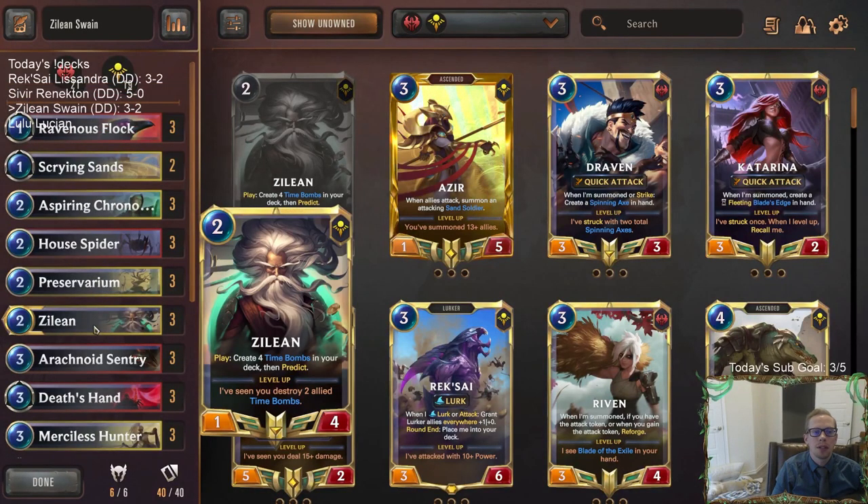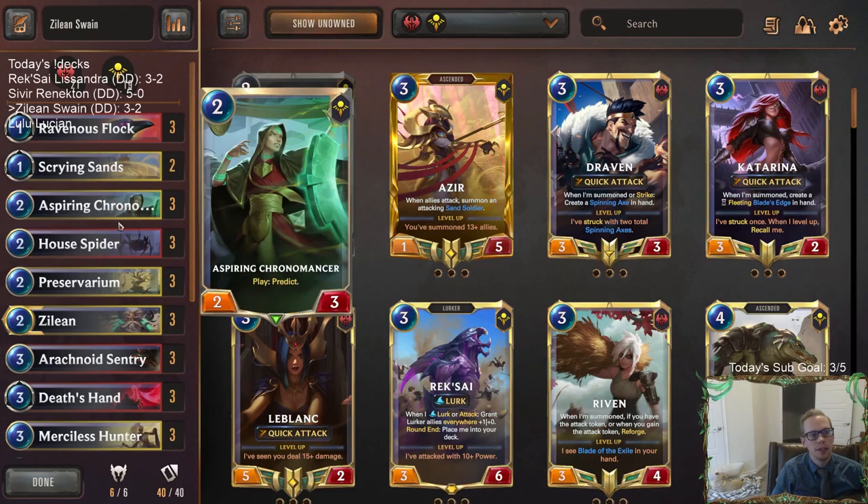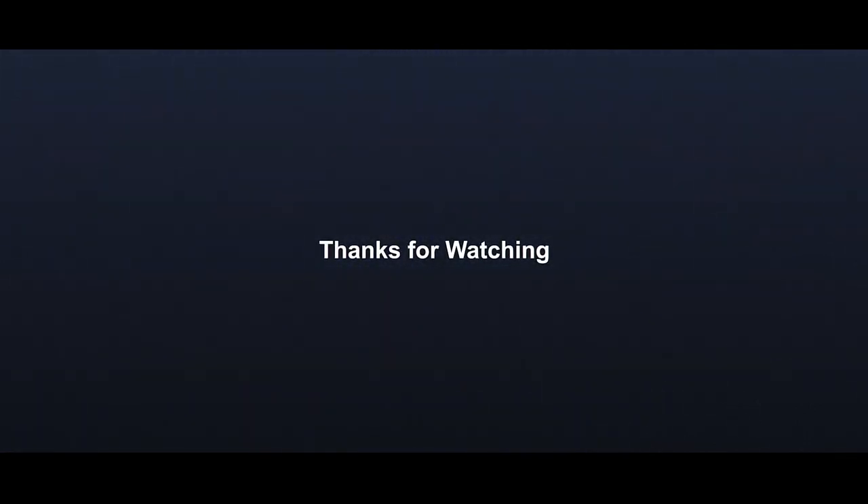Zilean was awesome, Time Bombs were awesome — really, really like this card. Alright, so that's gonna be it here for Zilean Swain. Those of y'all watching later on YouTube, hit that like button and feel free to leave those comments. Let me know what you think of the updated Zilean Swain list. Chronomancer was very good — having Chronomancer and House Spider early was definitely good. Alright, but that's it for this one. Thank you so much for watching, and I'll see you for the next video.